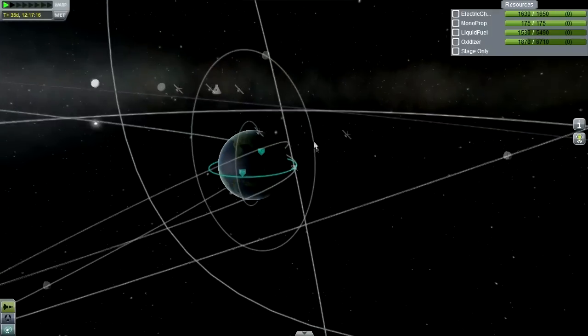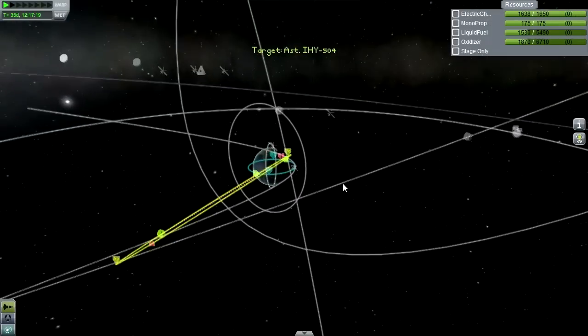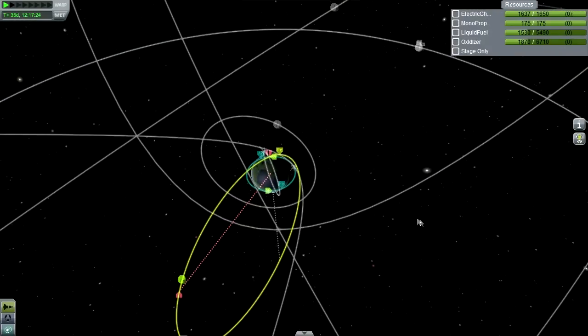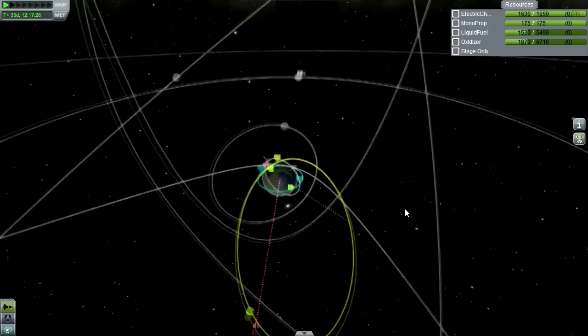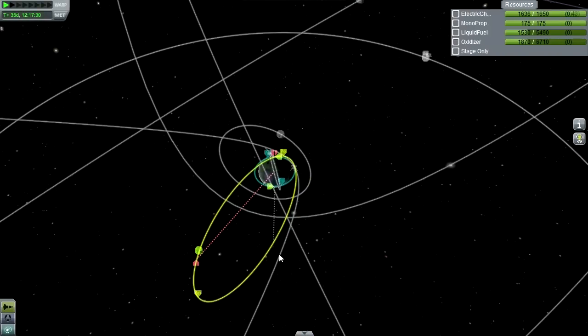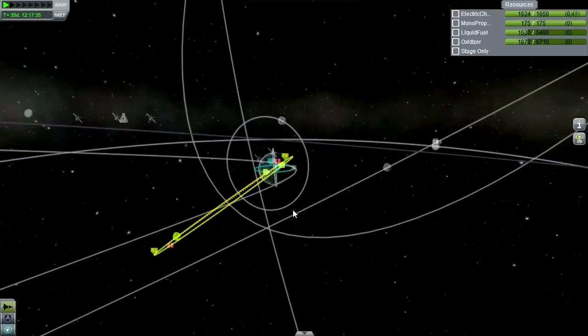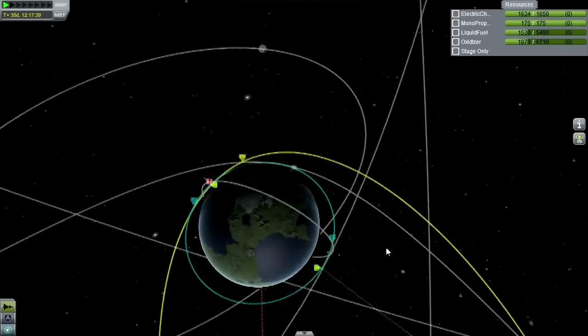So we're going to target asteroid IHY504 and have him hang out there for a while. We might even leave his capsule there and have somebody else pick him up, so that we can rename the asteroid permanently.